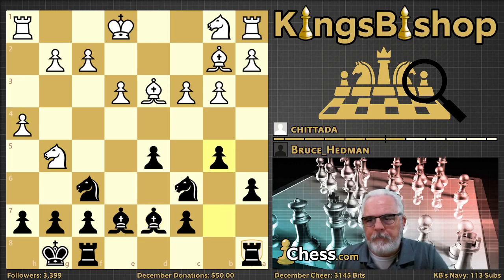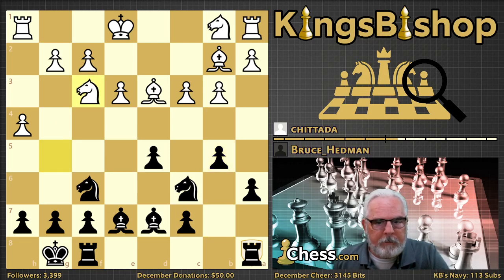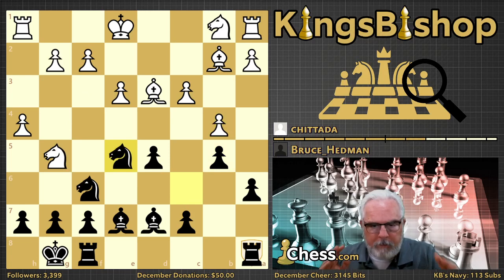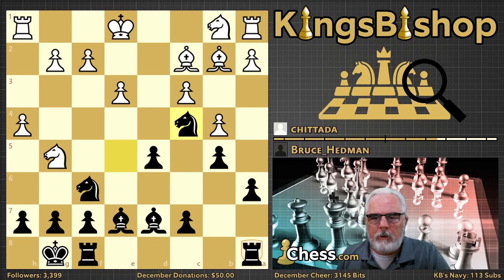Knight E5 is a more active move — it attacks the undefended bishop, and after the bishop moves, sure, get your bishop out of danger. But let's play the active moves while they're available to us. Bishop D7, H4, B5. B4 — white needs to prevent black from playing knight to E5. Black has had a couple of chances to do so but hasn't, though that threat is looming. White should prevent it by playing the knight back to F3 so that knight E5 is impossible.